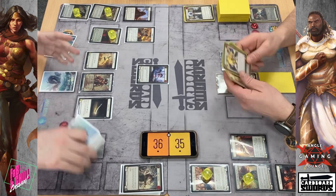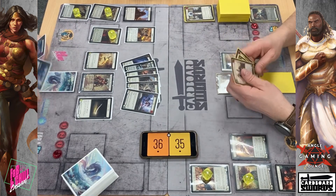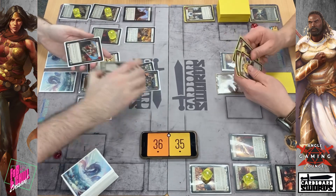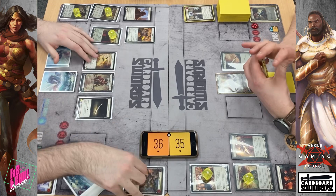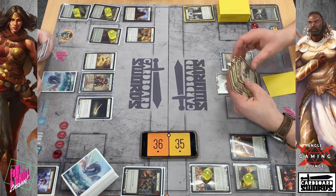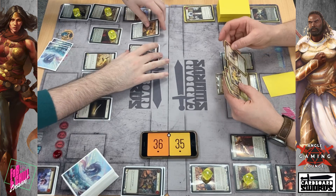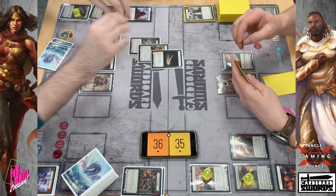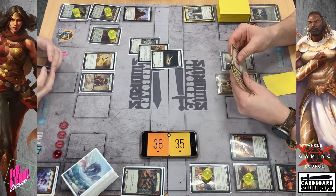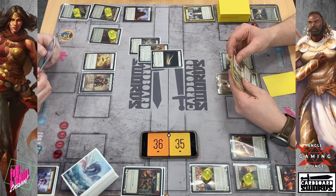Draw a card. Draw a card. We'll trigger Kasai — so the first time a weapon hits this turn I gain a gold. We'll play Slice and Dice reds and a Saber, coming in for four. Two cards in hand, three cards in hand.